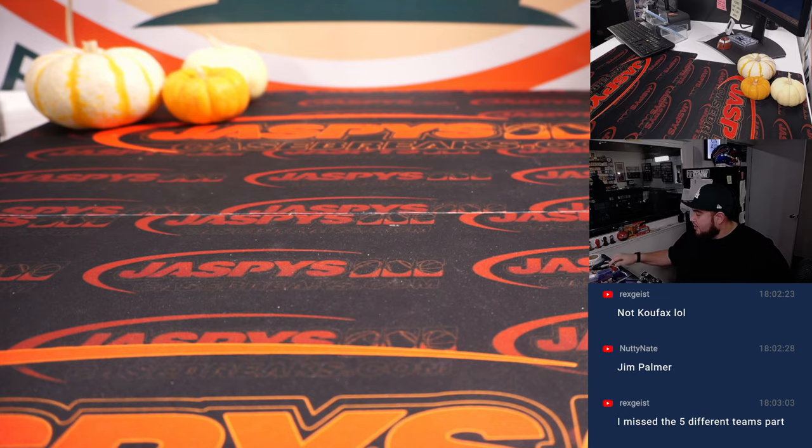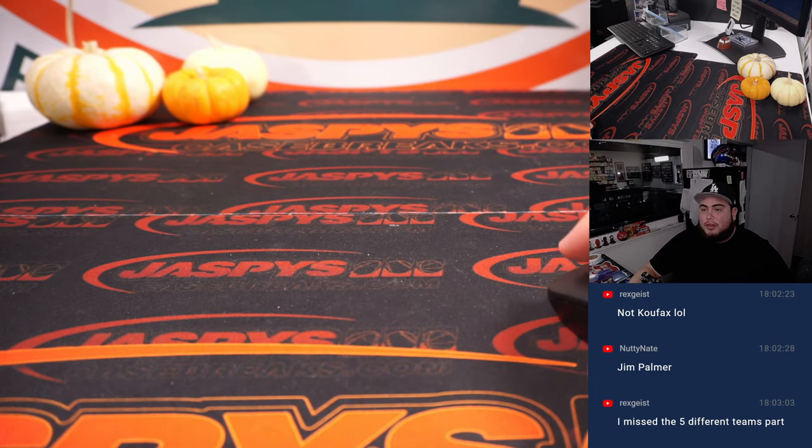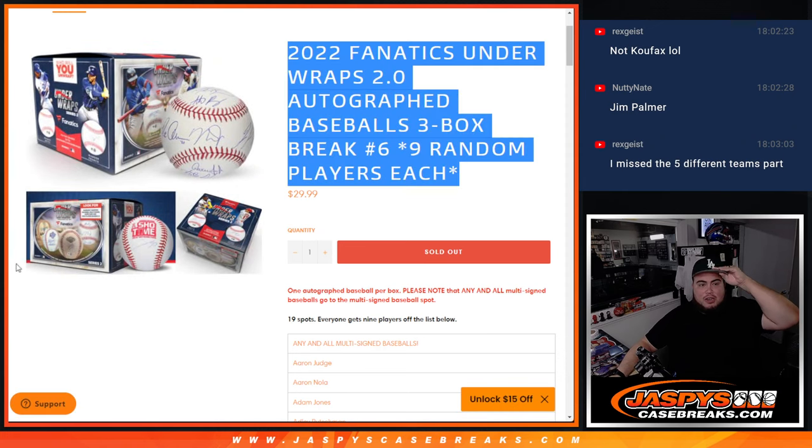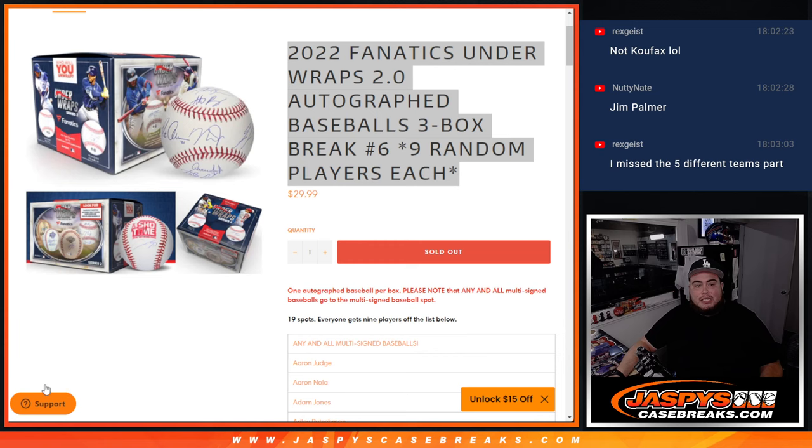And there you go, folks — that was the break. That was just a quick three-box break of those Fanatics baseballs. If Nick hasn't put one up already, I will post up number 7, which should be from a fresh master case. I think there's 18 in every case, so there's the opportunity to pull some bigger baseballs — maybe multi-signed, maybe inscribed. But I appreciate you guys. JaspiesCaseBreaks.com.